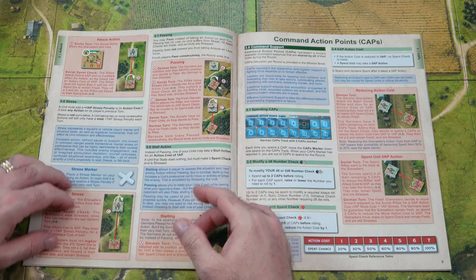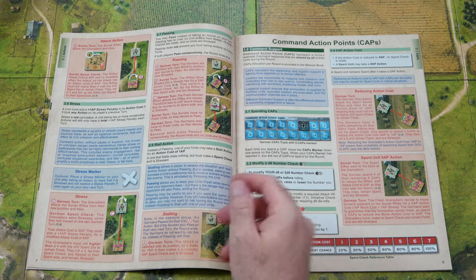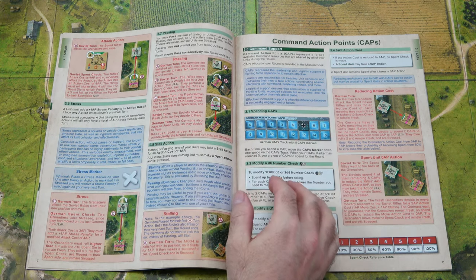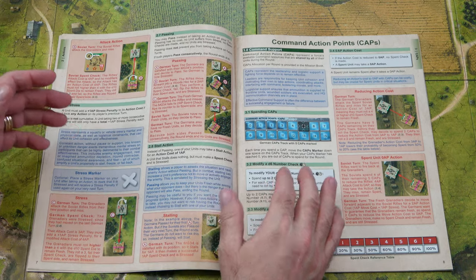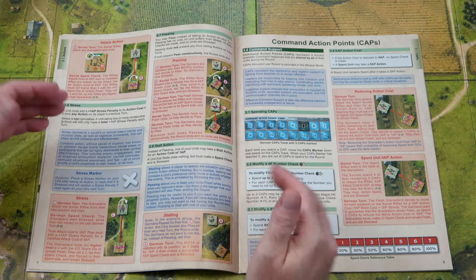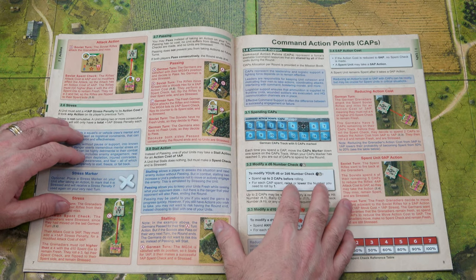Then you have stress, passing, command support. They come with tile spacers in the game to mark your stress, and you get a plus one AP stress penalty to your action cost. So when you keep pushing your unit, it may get stress, and if it's stressed it's going to cost you a little bit more. You have to make that determination as to how far you want to push your units.